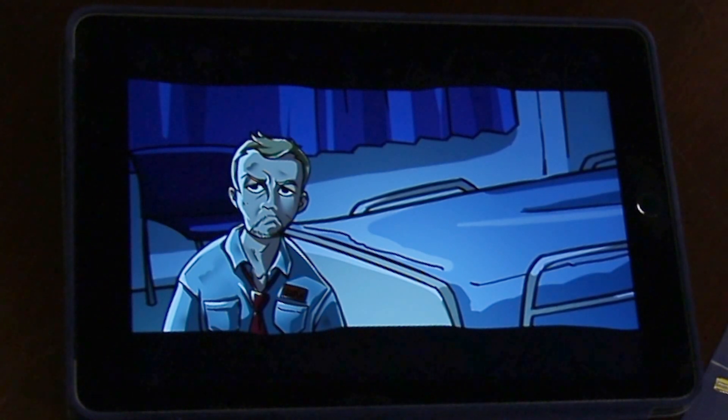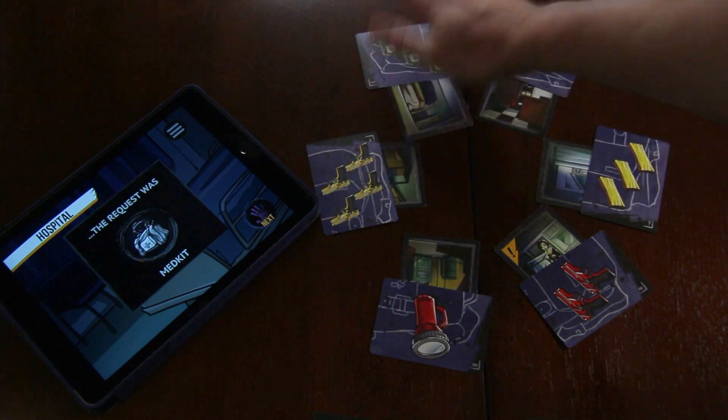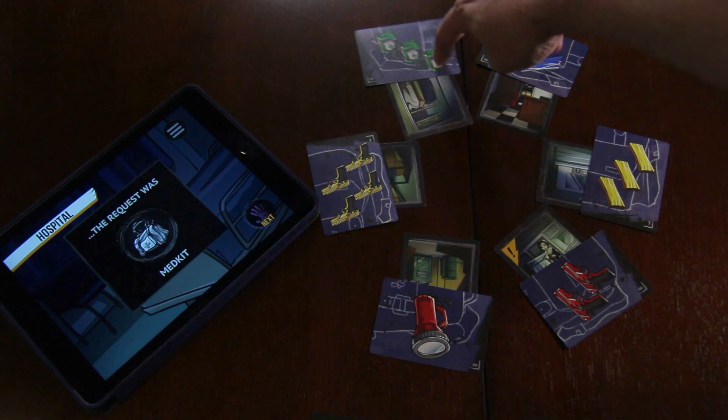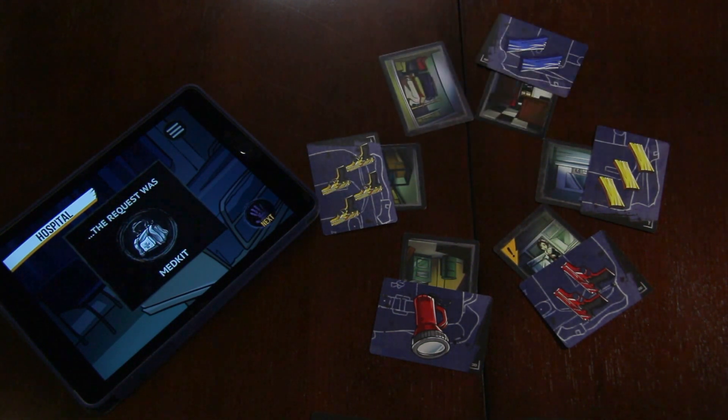The request is to slam any card with first aid kits. What you're trying to do is be the first to slam the card that has first aid kits. In this case, only one card is eligible. Whoever slams it first gets to take that card into their pile and add it to their current backpack.